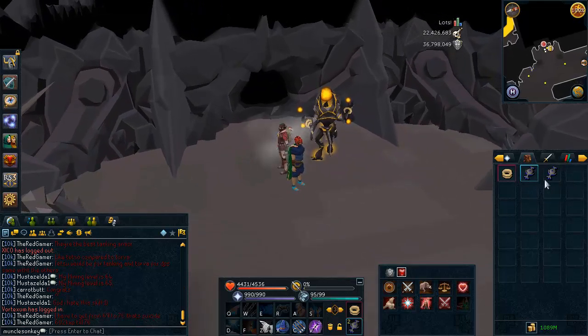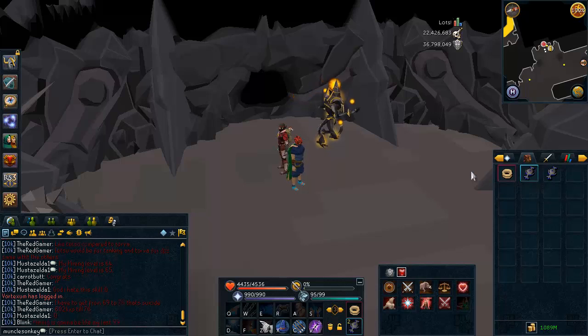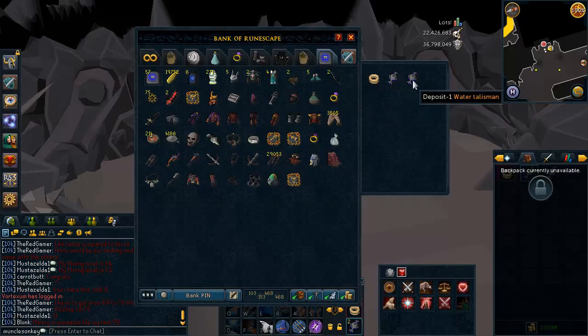By the way, just a tip for you guys: if you're ever running to Kuradal and you don't use the Ferocious Rings to teleport to her, if you use the Fairy Rings like I do, every time loot at the Water Fiends — it took about 5 seconds to pick these up and I made 35k just running to Kuradal, because people leave stuff on the ground all the time.